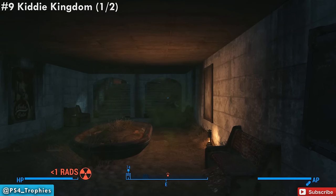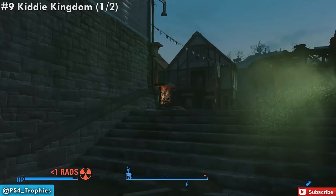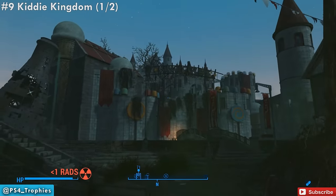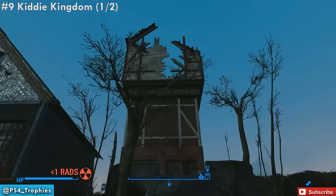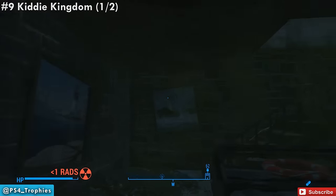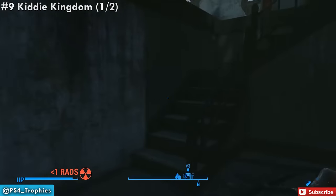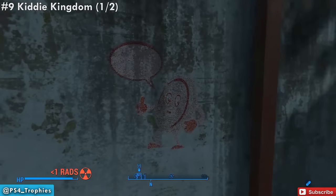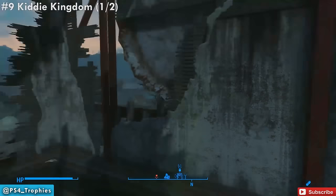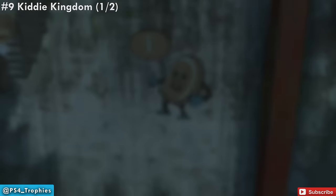Next we're going to head down to the Kitty Kingdom. In the Kitty Kingdom you're going to see a big castle, and just to the left of it there's going to be a tower. You can see this tower from most of the areas within the Kitty Kingdom if you need a point of reference. To get to this clue, just get to the top of this tower. Note: I have my hazmat suit equipped, so I don't have my Cappy Glasses on — and you can see the Cappy is right here but there's no letter. You can't record the clue without the glasses on, so make sure you put your Cappy Glasses on and then record the clue. That is the first of two in the Kitty Kingdom area.